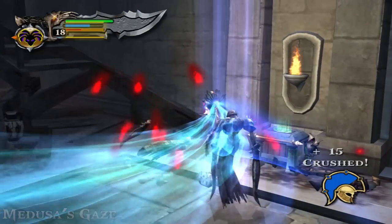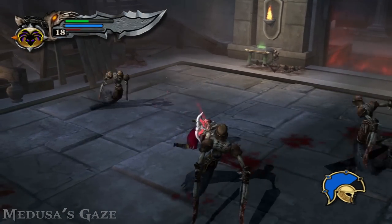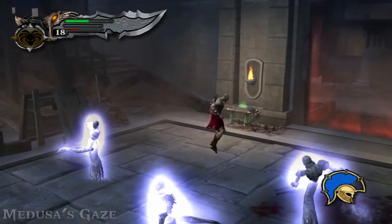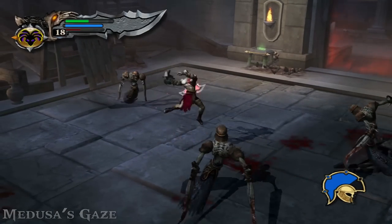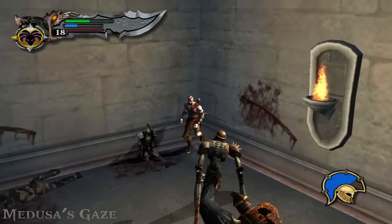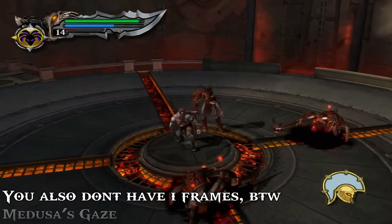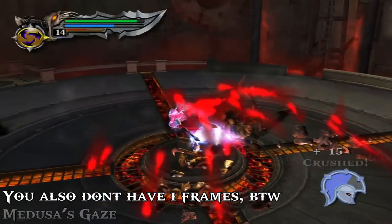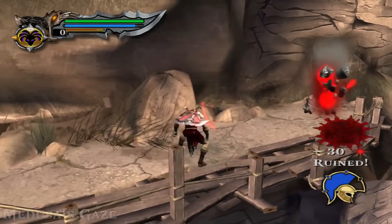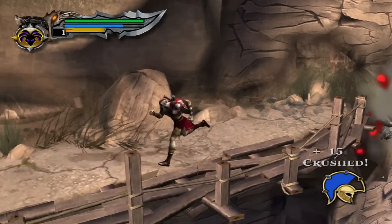At level 3 you also unlock the 360 petrification — the Gorgon Rage — which petrifies your surroundings completely but takes away all your magic. I do not recommend this since it's not the best use of your resource. However, you can activate Rage right before dropping it so everyone gets petrified while you keep your magic via infinite magic in Rage mode. Medusa's Gaze is the best tool in God of War 1 with no competition — consistently the best from level 1 to max.